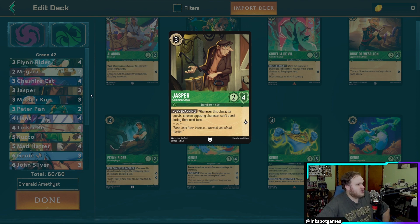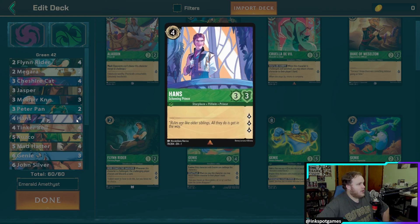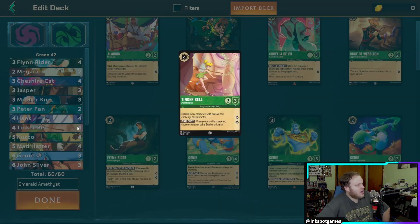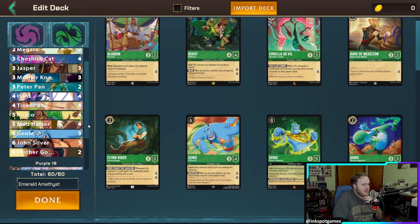Jasper only quests for one so three copies is enough, but when he hits the board he's a pain for your opponent while you're ramping up. We have two Peter Pan, a decent three-drop with Evasive. Four Hans — a four-cost 3/3 questing for three lore, vanilla. He dies to almost anything and doesn't stay on the board long, but getting at least three lore from him on a curve is fine. Another good four-drop is Tinkerbell, who's Evasive and quests for two.